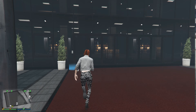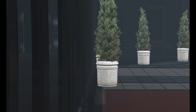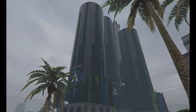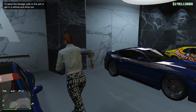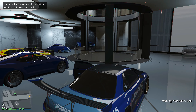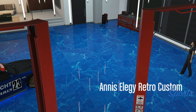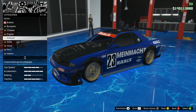Once you are at the office, go into one of the garages that has your Elegy Retro Custom inside. I've got a custom inside Office Garage 2. Get inside your Elegy Retro Custom and spam right on the D-pad to access the customs inside your office. Once you are in this menu, all you need to do is simply change the personal vehicle license plate on the vehicle.